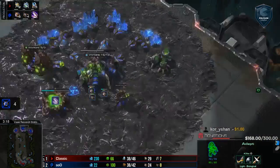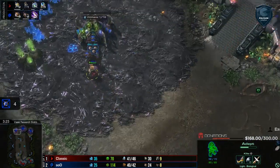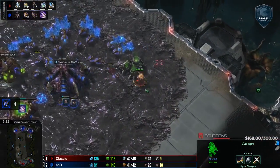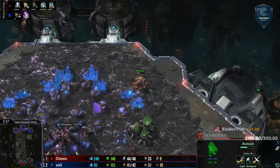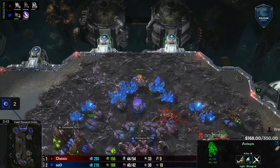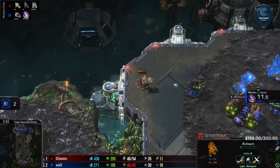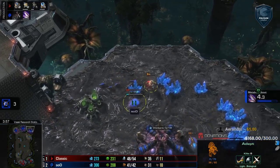3 workers killed — that's going to be a huge amount. It's going to be fantastic. This is the issue, as Marsh was saying, with the 3-hatch before pool. Yes, you have the Queen, but you need the Lings to make it so the Adept can't keep running around to shut it down. A second Adept will get in here — this time it should go down, but 4 workers is nothing to be ashamed about. This is going pretty well for Classic. Getting another one right there — choosing that shade to shade a very tiny amount. I'm quite impressed.